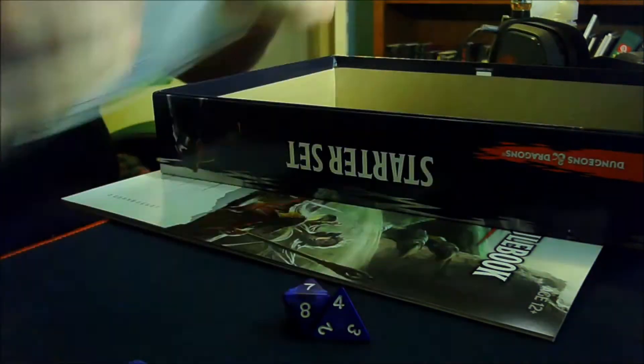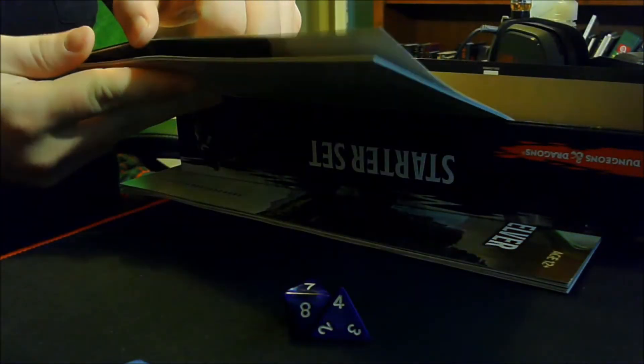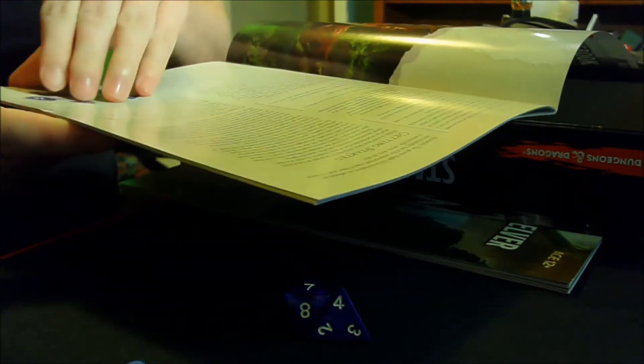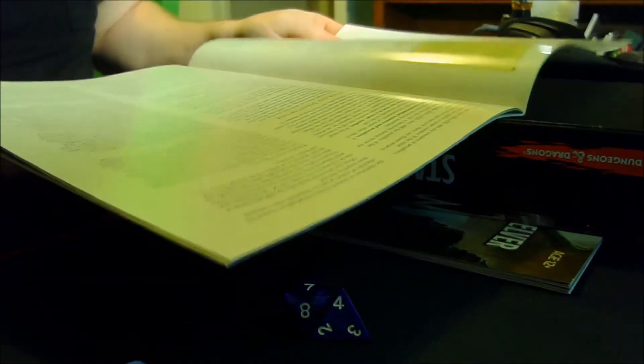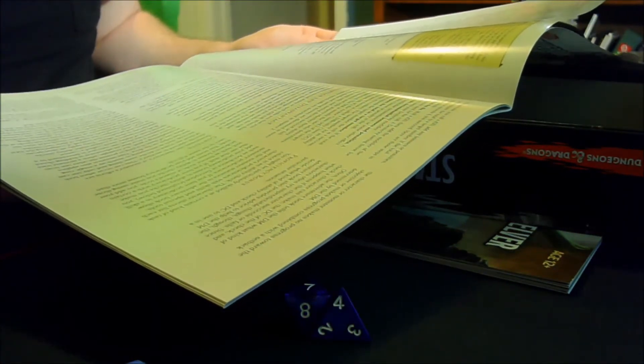So to recap, we got pre-made character sheets, a starter set rule book so you can get into start playing, getting started, game dice, how to play, and the structure of play. The DM describes the environment, the players describe what they want to do — exactly.